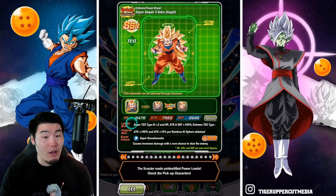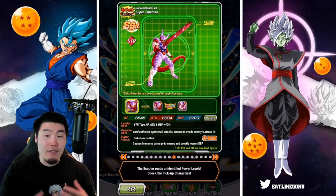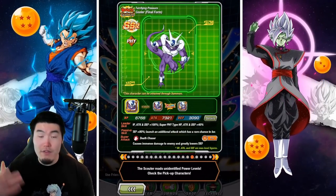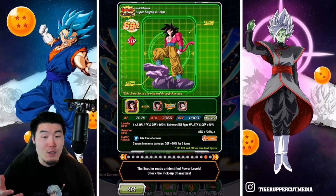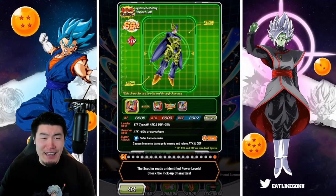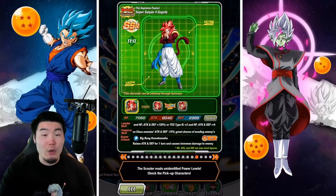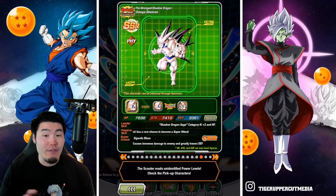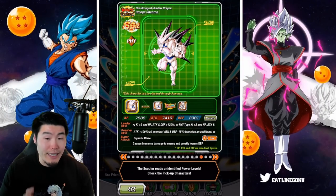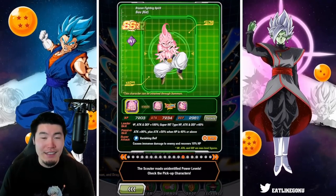For the most part they're all quite good, especially the units that have Extreme Z Awakenings right now — any of the 120 leads are great pulls. I would say the best ones are PHY Cooler, Super Saiyan 4 Goku, and Super Saiyan 4 Vegeta, which are insanely, insanely powerful. And Cell's not bad either. The 120 leads are great.